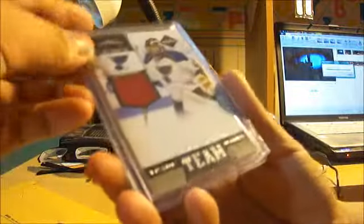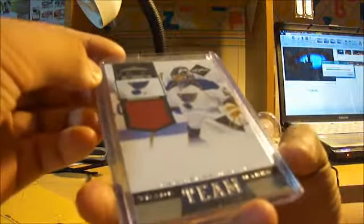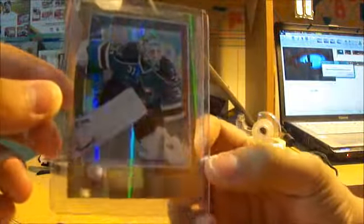Was this - a Halak trade team marks from Limited, jersey card numbered to 299. And also a Niemi card numbered 299 - this is a gold die-cut from Elite, so that's really sick. Two wonderful cards.